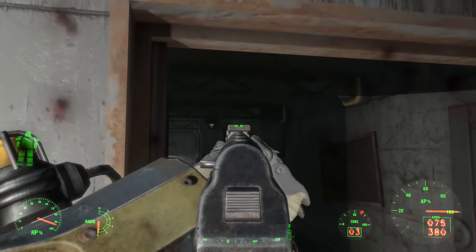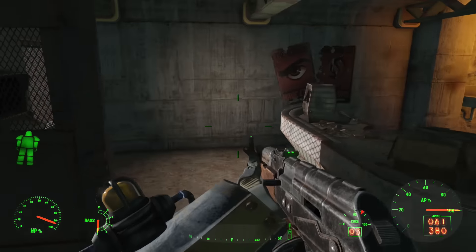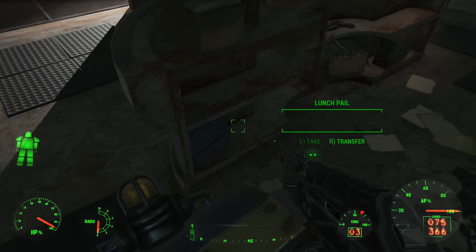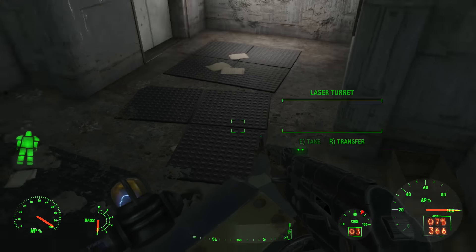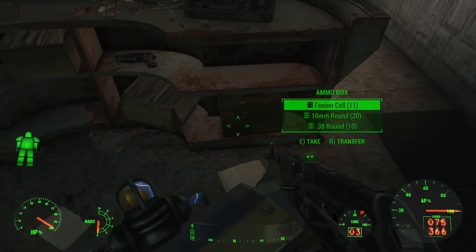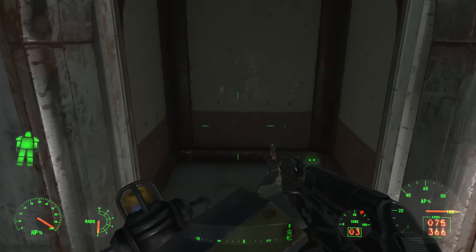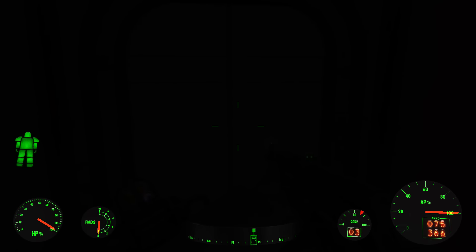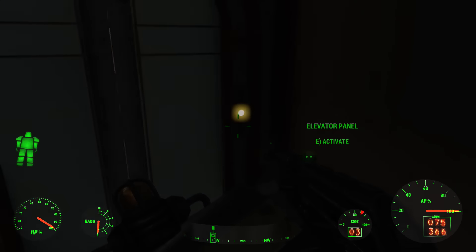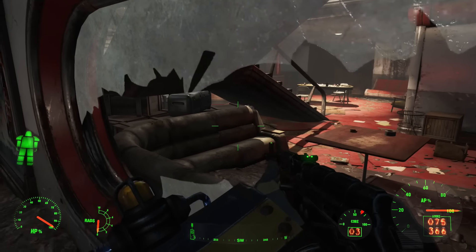Is this the one? I don't think I did get through here. Nuka-Cola bottling plant — secure beverage lab. I didn't come through here; that pretty much confirms it. Oh god, is the star core here? It could be. We have an elevator going down — probably to the roof. Instead of guessing, let's find out.